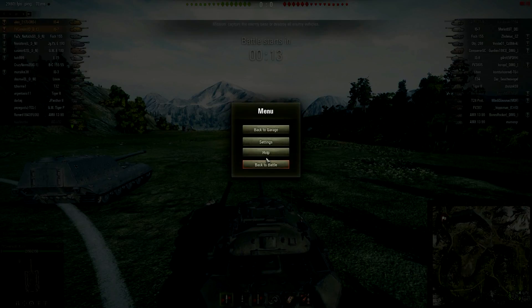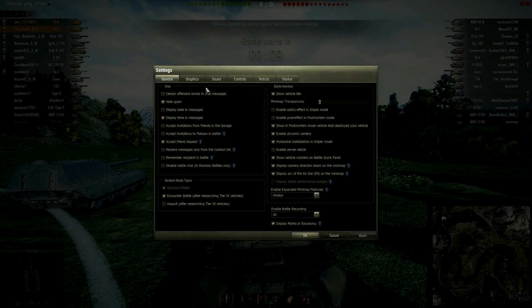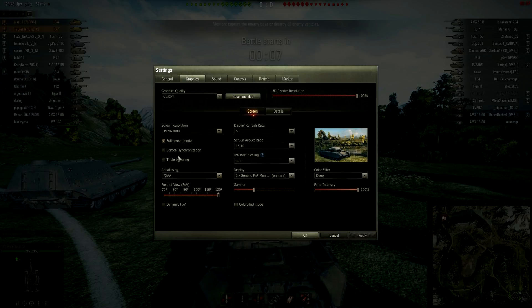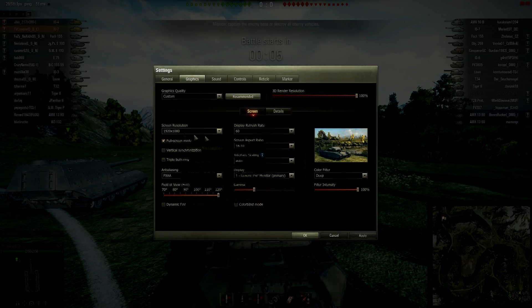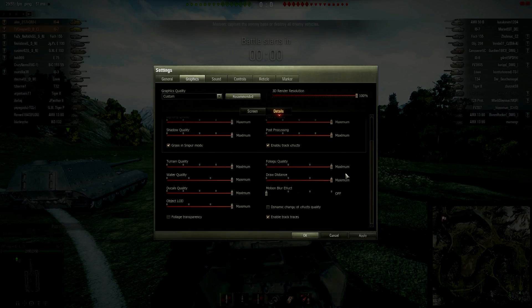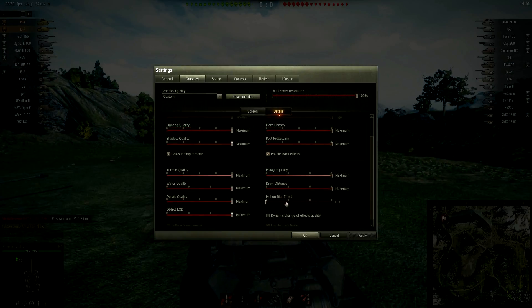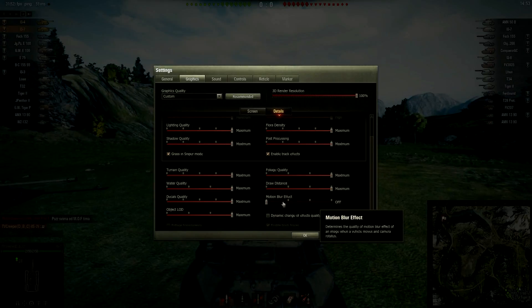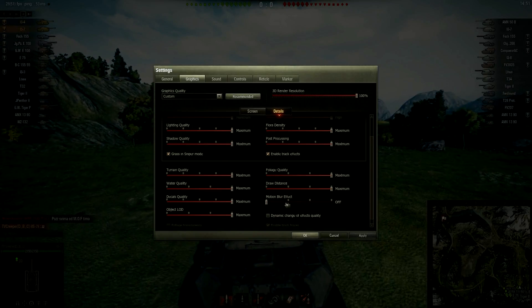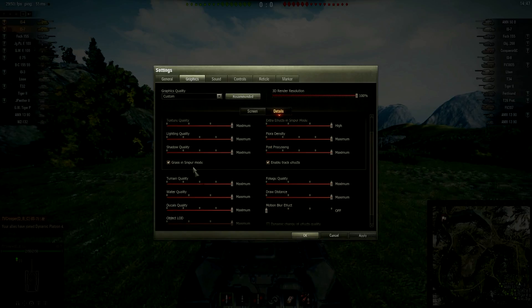First things first, some people have asked me what my graphics settings are set up like. I'm running at full HD resolution with pretty much everything on high except the motion blur effect. It's a cool effect but I feel like it's distracting you from the battle.